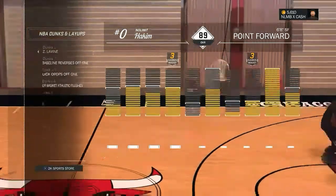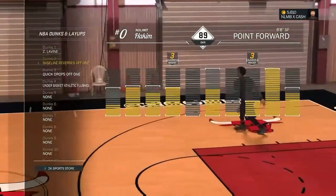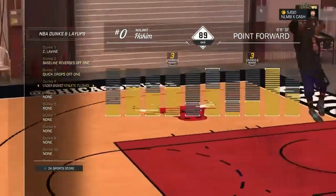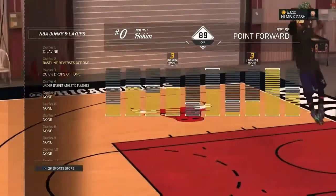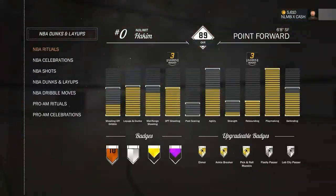Let me show y'all my dunks and stuff. I got the little Zach Levine — that's the best one to me. Sometimes I don't really get blocked like that, but it's not the most unblockable dunk package I got on.